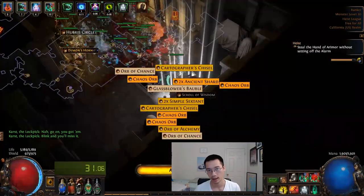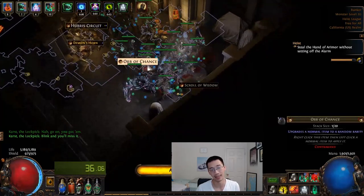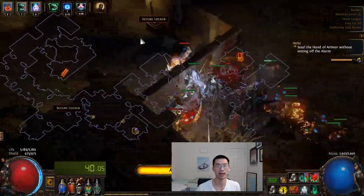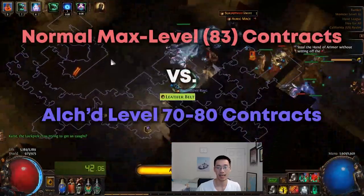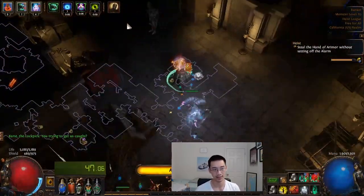So these were contracts that weren't modified in any way — just normal rarity contracts all at level 83. I wanted to do that to kind of run a comparison between max level contracts and the lower level contracts that I ran the week previously.